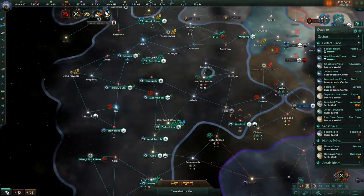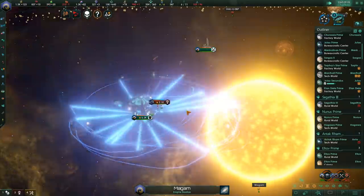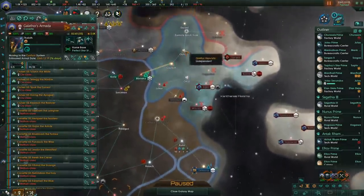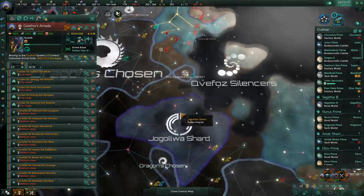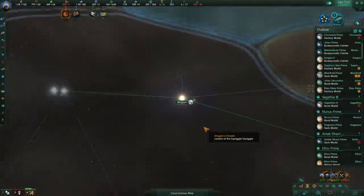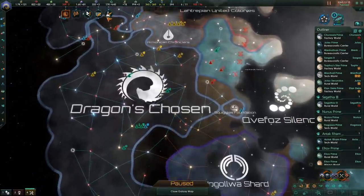I'll finally go into the Discovery tradition. I probably should have got that a lot earlier, but I like the other things more for fun. The fanatical purifiers attacked us, but they've just been kind of throwing themselves at our two starbases. I could probably push back now — might as well grab some of the lesser stuff. I'm not too sure about going after their proper worlds, but just grab all that. We're also at war over here — our federation member wanted to go to war, so we are.